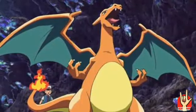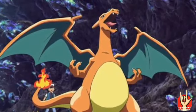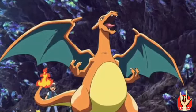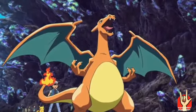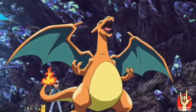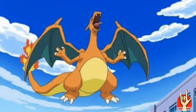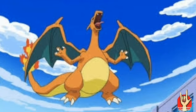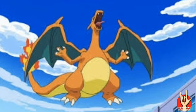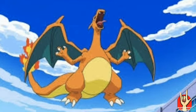Charizard is a powerful Pokemon. Charizard is a Fire and Flying type Pokemon. Charizard will emit a fire — that fire is so powerful it will melt things like powder. Charizard will also emit a blaze.